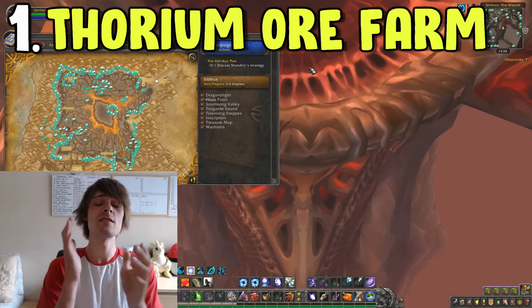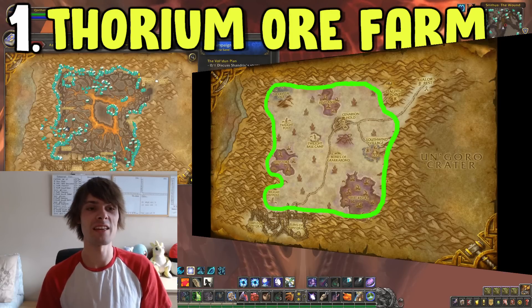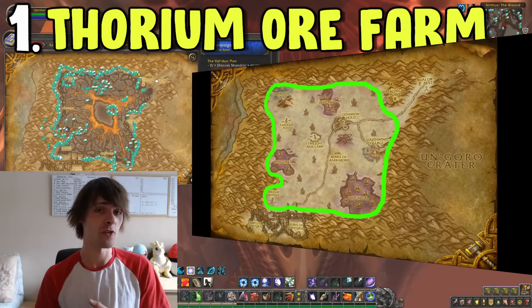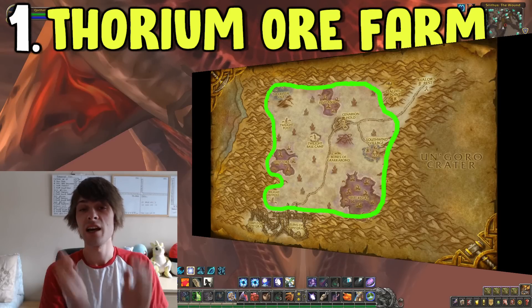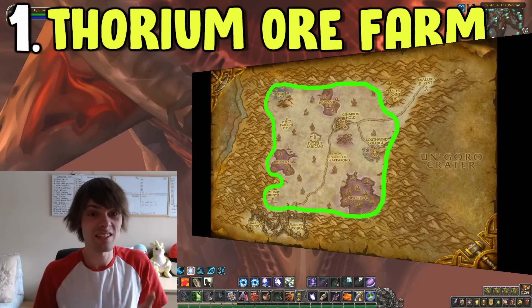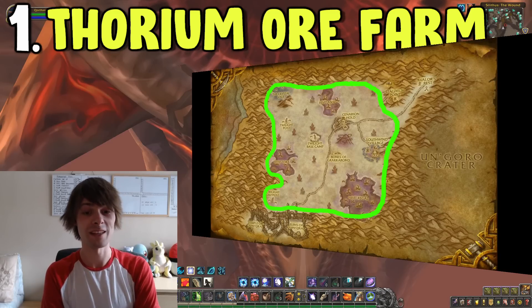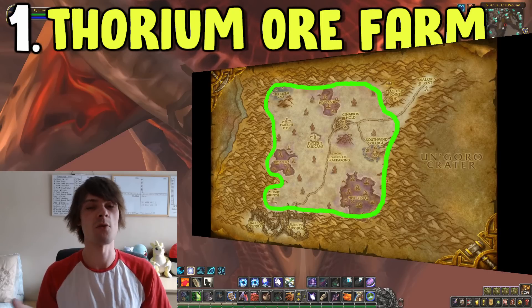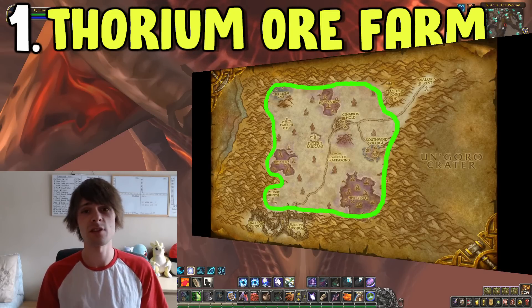The key to this mining farm is not the Thorium ore, because that sells for near on pennies. It's more along the lines of the arcane crystals you get from the Thorium ore, and the Truesilver ore, but the bulk of your gold per hour will be from your arcane crystals. For an hour's farm I usually get around 20 to 22 of these arcane crystals, and they sell for around 200 to 500 gold per piece depending on the time of year. They are used for arcane bars in order to create things such as the Sulfuron Hammer transmog or Thunderfury, Blessed Blade of the Windseeker — all those types of vanilla old school items — so arcane crystals sell rather well.